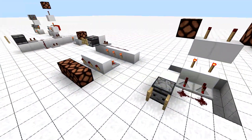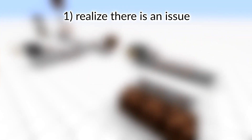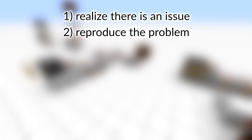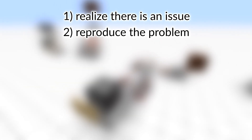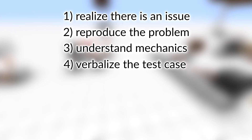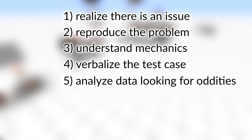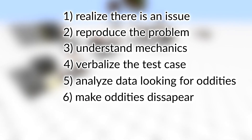To fix most technical issues — just don't try these steps with personal issues though — you need to follow these steps. First, realize you have an issue; it's a simple one, but if you don't know what the problem is, it won't fix itself. Then reproduce the problem so you can analyze it further — and that's why I'm not recommending these steps for personal issues. Next, understand the basic mechanics around it. Then verbalize the test case by adding extra information to it, and going through that extra information you can realize what's odd and unexpected. The last step is to find a way to make the odd and unexpected disappear.